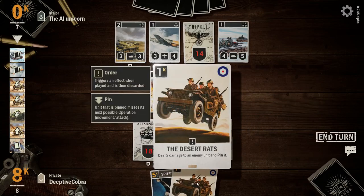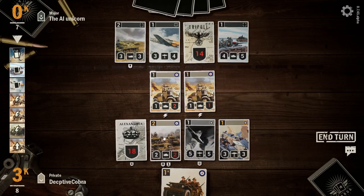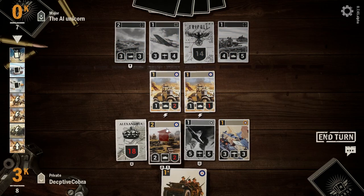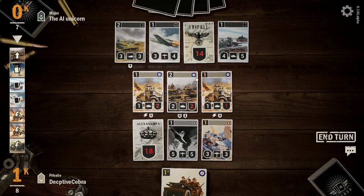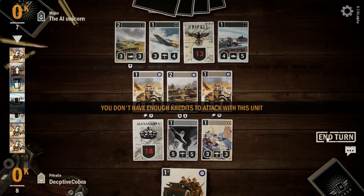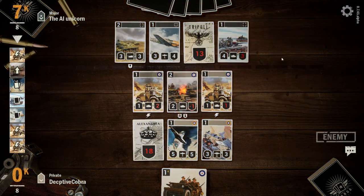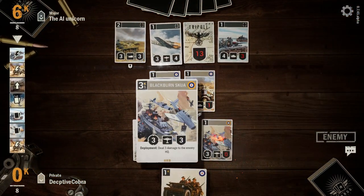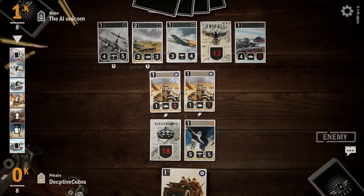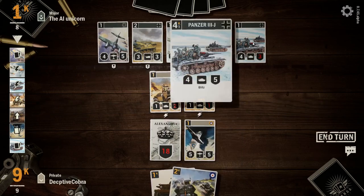This one: damage your enemy unit and pin it. Okay, I'm going to play my Spitfire — move it up. I'm going to use my Spitfire. Oh, a Junker — interesting. What can it do to enemy armor? Okay, okay.